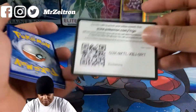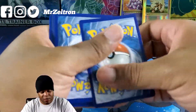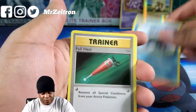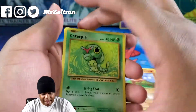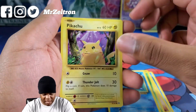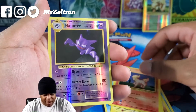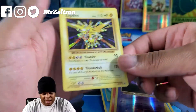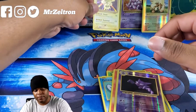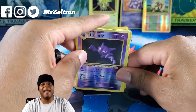Evolutions pack for the Z family. Cards: Poliwhirl, Full Heal, Voltorb, Diglett, Caterpie, Poliwag, Pikachu — yellow cheeks — Ponyta. Reverse Holo Haunter, and Zapdos Holo. Throwback vibes!